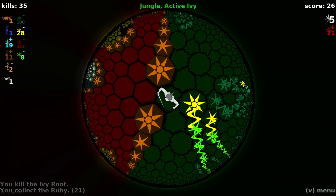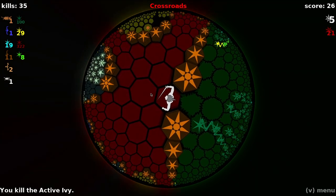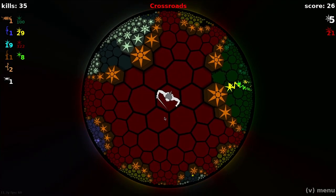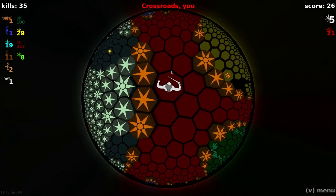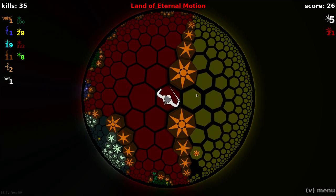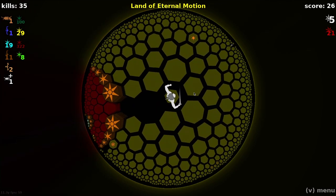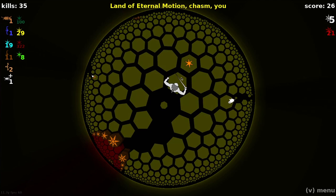Let's go to this red area - that's new. Welcome to the crossroads. Things were getting pretty dangerous in the vine area. Land of eternal motion. The living cave. The icy land. More eternal motion. Eternal motion sounds interesting. So we hit the crossroads - it's a fitting name, it's the conjoining of all the different areas.